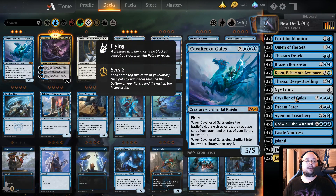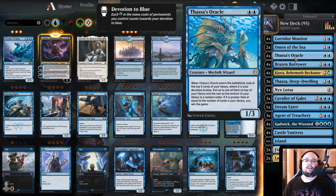We also have Cavalier of Gales, which we can keep sending back to just draw a crap ton of cards. And then we have Thassa's Oracle, which is basically our win condition. If we cannot kill the opponent, we draw so many cards that we actually almost run out. Then we play a Thassa's Oracle to win the game by having less cards than our Devotion. That is how this works.